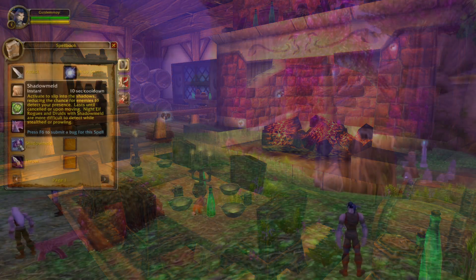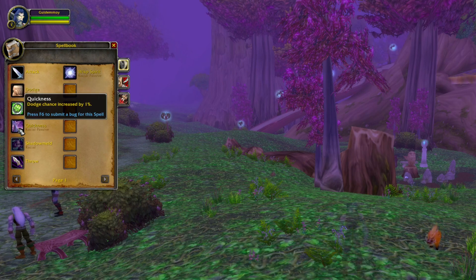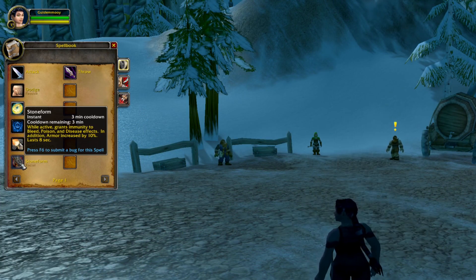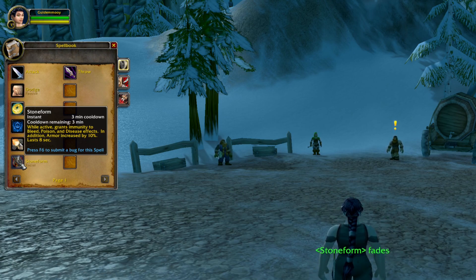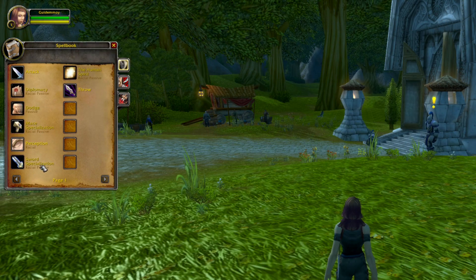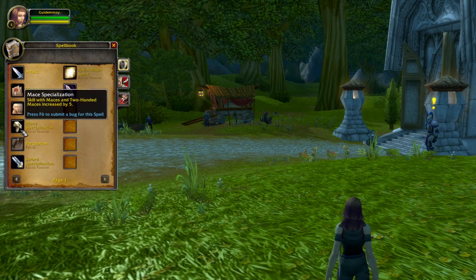So what race should you pick? As a Night Elf, you benefit from Shadowmeld, which increases your stealth level by 1 making it more difficult for people to detect you, and you also get Quickness which increases your dodge chance by 1%. As a Dwarf, Stoneform makes you immune to bleed, poison, and disease effects for 8 seconds while also increasing your armor by 10% — useful in PvE if you plan to tank, but especially in PvP. As a Human, your spirit is passively increased by 5%, and you get sword and mace specialization, so equipping a one-hand sword or mace increases your weapon skill allowing a higher chance to hit. You also gain Perception, a cooldown that increases your stealth detection for 20 seconds — useful when fighting Rogues or Druids in PvP.